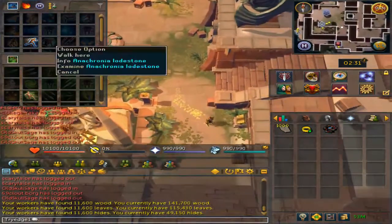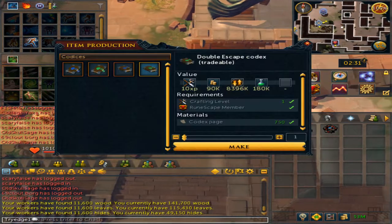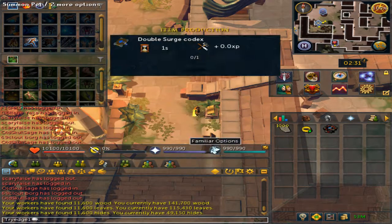What you want to do is teleport to the Anacarnia lodestone, head southeast, and study the lantern. If you want the untradeable ones to unlock personally for yourself, it is 500 codexes each.